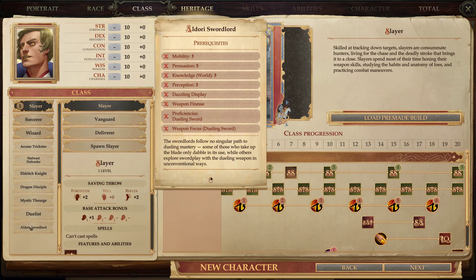The prerequisites are: Mobility 3, Persuasion 5, World Knowledge 3, Perception 3, Dazzling Display, Weapon Finesse, Dueling Sword Proficiency, and Dueling Sword Weapon Focus. The Sword Lords follow no singular path to Dueling Mastery — some who take up the blade only dabble in its use, while others explore swordplay with their Dueling Weapon in unconventional ways.